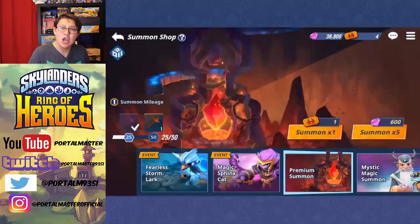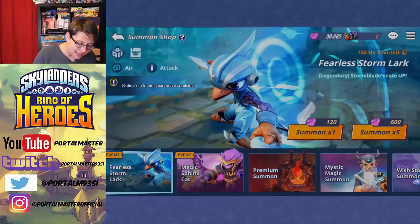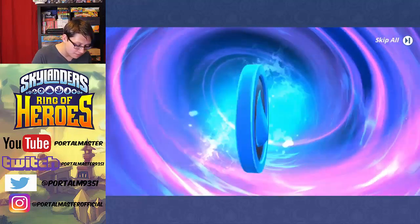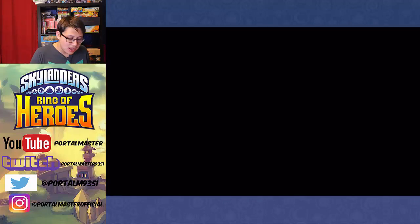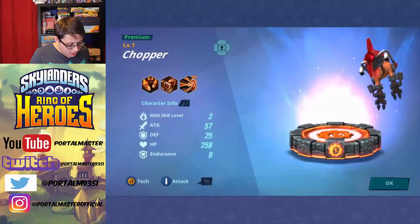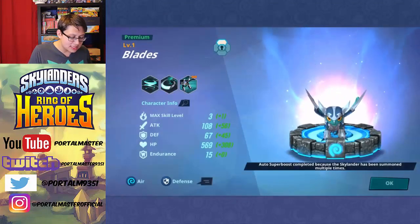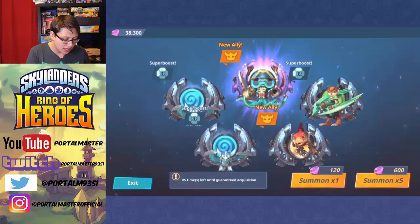Before we head into our final fight, we're gonna do just a couple more summons. Our first is a Water Skylander — Washbuckler! We don't have a Washbuckler so that's really exciting. We're getting a Life Skylander — another Tough Luck, so she's super boosted again. We got a Tech Skylander — Chopper! We also don't have a Chopper so that's also pretty sweet. An Air Skylander — Blades, a super boost. And another Air Skylander — Blades again! Two super boosts for Blades right there. I'm really excited about Washbuckler — that's a really good new ally. Plus we got Chopper.